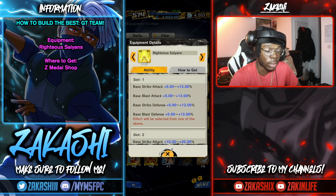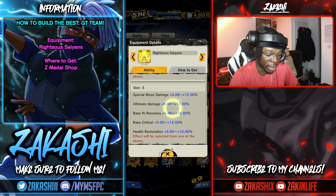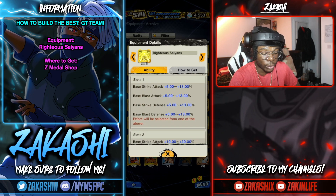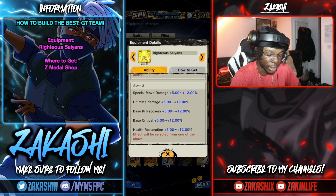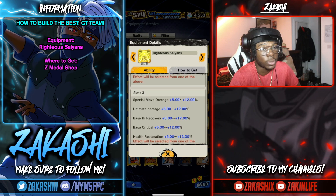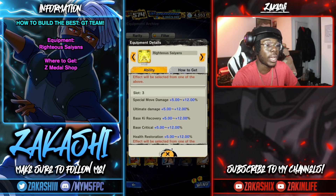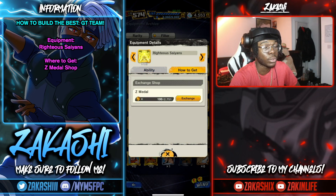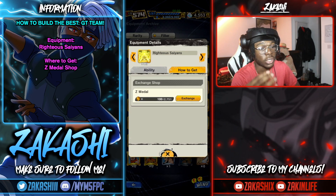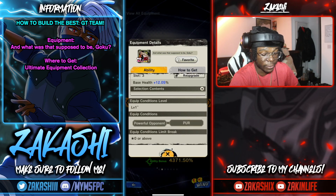This equipment is exclusive to Saiyans and fits literally every Saiyan, so there's a ton of value. If I'm running G4 I might go strike, strike, ultimate — or if building defensively, strike defense, strike defense, then special move or ultimate. You can literally mix and match depending on what team you want to run. It's difficult to grind but you can get it in the Z medal shop, and it will completely change your experience.